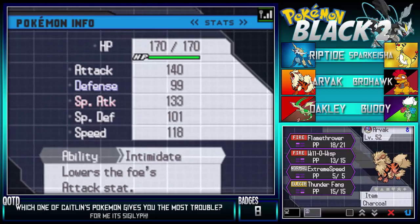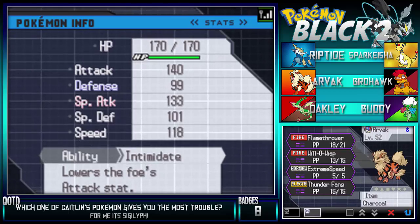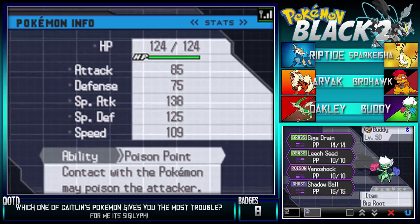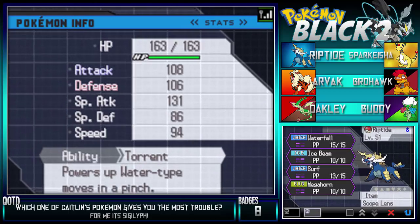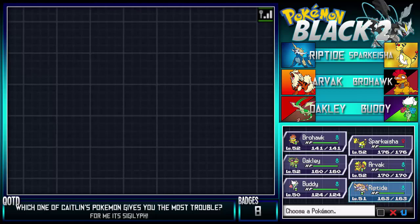We have Arvac the Arcanine with Flamethrower, Will-O-Wisp, Extreme Speed, and Thunder Fang holding the Charcoal. Then we have Buddy the Roserade with Giga Drain, Leech Seed, Venoshock, and Shadow Ball holding the Big Root - works really well with Giga Drain and Leech Seed. And last but not least, we have Riptide the Samurott with Waterfall, Ice Beam, Surf, and Megahorn holding the Scope Lens to boost the critical hit ratio.